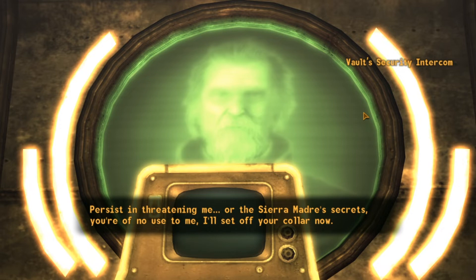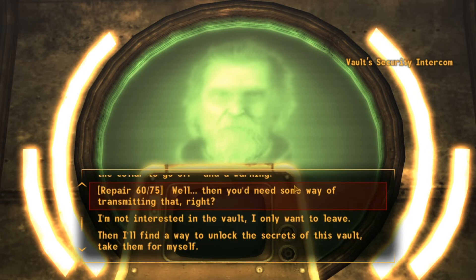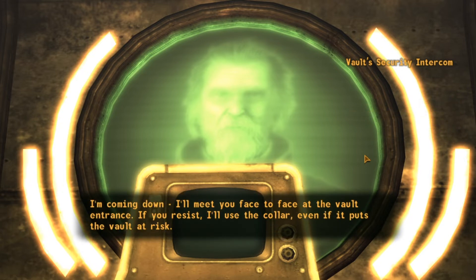It looks like my science skill is going to come in handy here — all it takes is destroying a single terminal or holorifle tape. There would be safeguards in place. Maybe too many safeguards, as you've discovered already. Destroying even a single fragment of data is more than you could stand. But you recognize the value of what's down there — you would no sooner destroy what's inside the Sierra Madre than destroy yourself. Persist in threatening me or the Sierra Madre's secrets and you're of no use to me — I'll set off your collar now. There's a notable lag of several seconds for the collar to go off and a warning. Clever — whoever designed the Sierra Madre, their obsession with messing with frequencies and signals. I'm coming down — I'll meet you face to face at the vault entrance. If you resist I'll use the collar even if it puts the vault at risk.